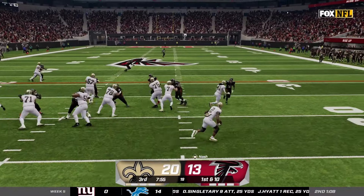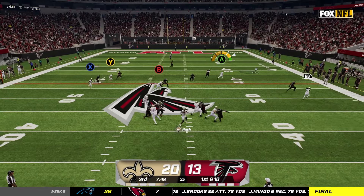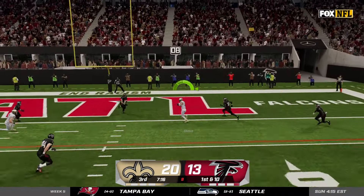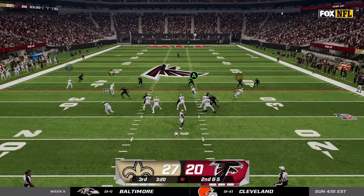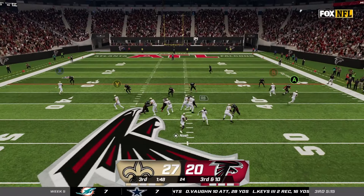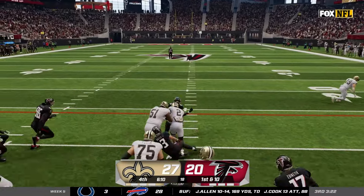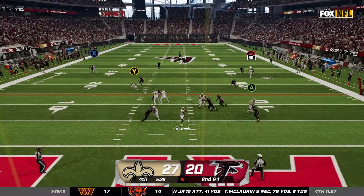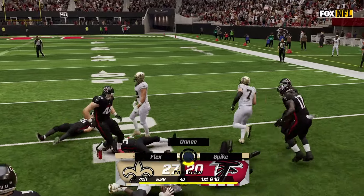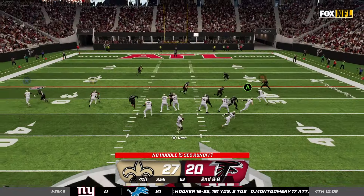We get the ball back to start the second half. We go with the read option — it's me versus Jesse Bates and I make him miss just like Taysom did. Grady Jarrett got hurt, which is actually good for us — he's been giving us hell all game. I hit Taysom Hill again and then Chris Olave wide open in the seam to bust this game open. Atlanta's not gonna go away though — they match our score so we're still only up seven. I'm hitting Cedric Wilson and making all the throws I need to win this game, but I overthrow Perry on a third and ten and we have to punt.